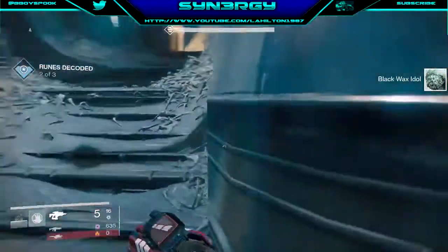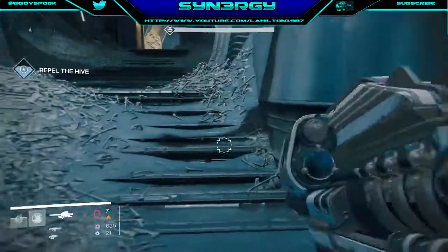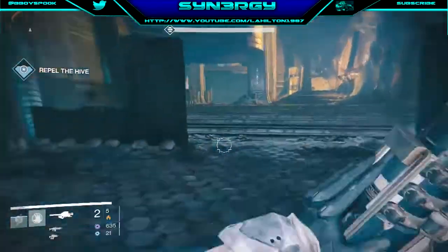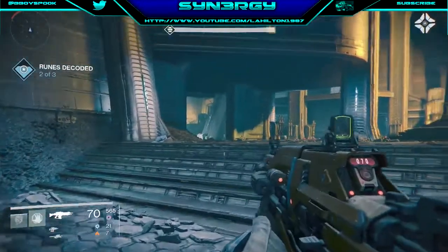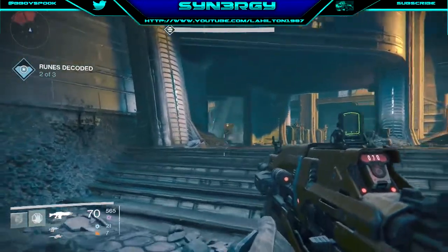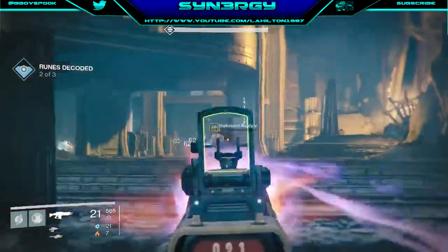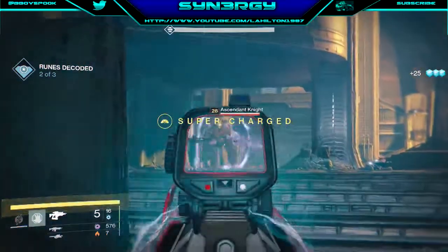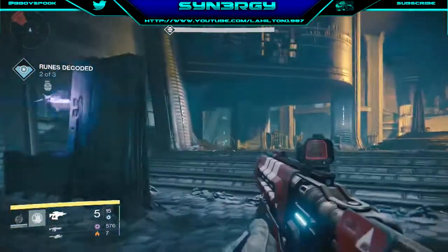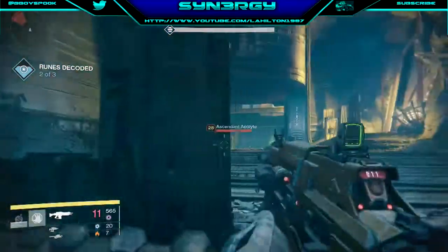We are on runes decoded 2 of 3. You can see my cooldown is ready to use and it's finally given me my rockets, just in the nick of time. With this part, you want to take these enemies down one by one. Don't get overly eager - that's your main thing in the nightfall. If you get overly eager, run in, and die, you go straight back to orbit and have to do it all again.